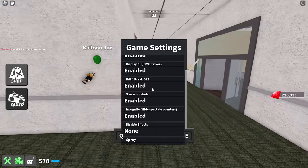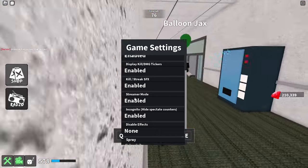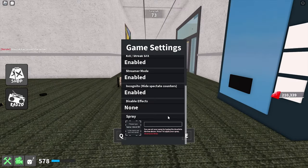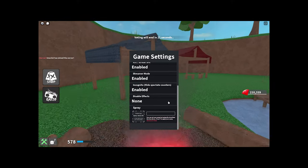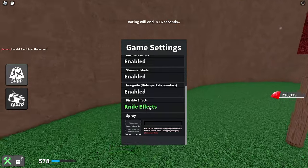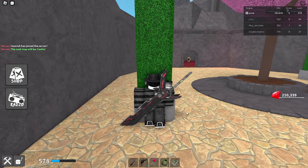Kill/streak SFX you don't really need — it can be a bit distracting, so that's personal preference. Streamer mode I used to have on because of radios, but that's no longer a problem so you don't really need it. Incognito I'm not entirely sure about. Hide spectator counters — if the spectator counter is bothering you, you can turn it off. Disable effects lets you turn off effects. Those are my settings.